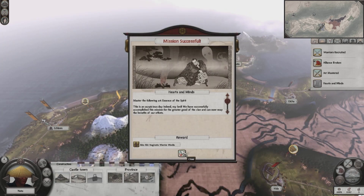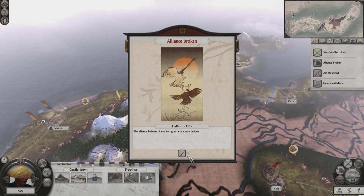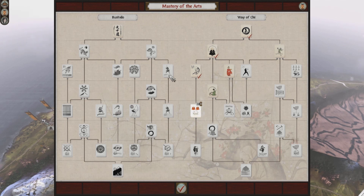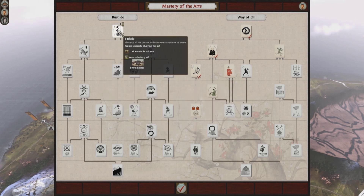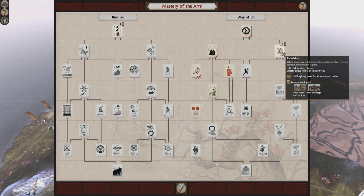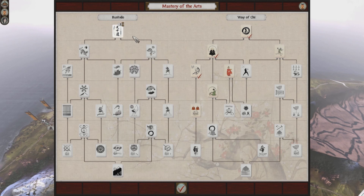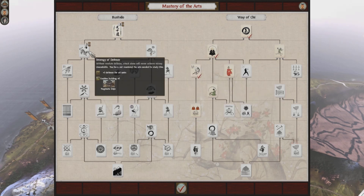Mission successful — master the following essence of spirit. Now I have a unit of Naginata warrior monks. We're now researching Bushido and then Strategy of Defense. Eventually it's good to research Todufuken, which gives minus 5% upkeep cost clan-wide, and then Equal Fields, which gives more tax income. We'll come back to the Chi Arts fairly quickly as we won't need to research too much over here.